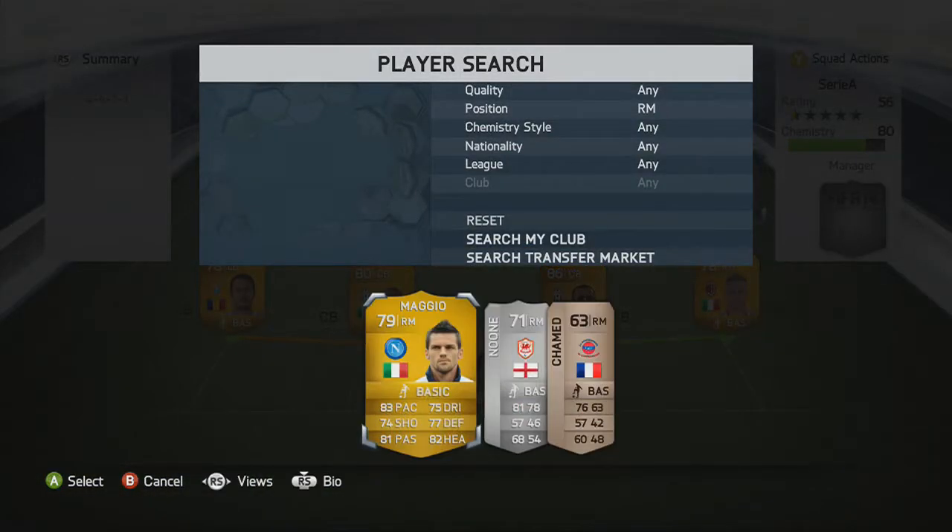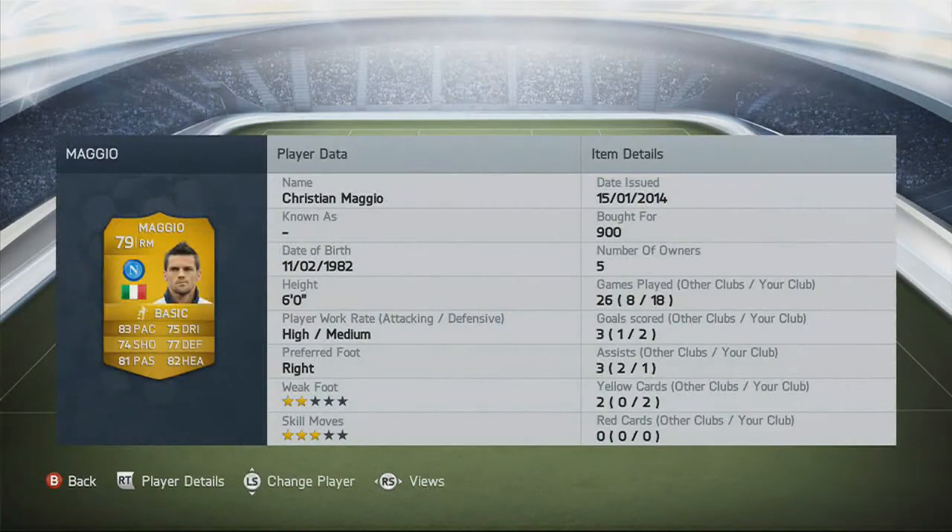Right mid now, we go with Maggio. 83 pace, 75 dribbling, 82 heading, 81 passing, 2-star weak foot, 3-star skill moves. He's not amazing, but he does what a right mid has to do — swinging in those crosses and getting off those shots.